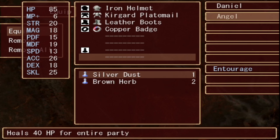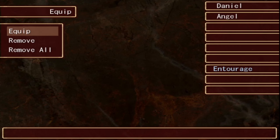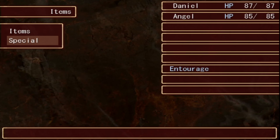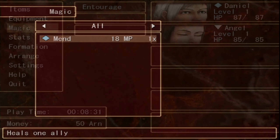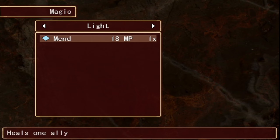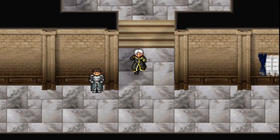Angel is wearing an iron helmet, much the same as Daniel. We should give her an item to use. What items are we carrying? Special: none. Items: brown herb, silver dust. Let's check the magic — wow, there's thunder, water, ice, fire, dark, light. We have Mend, which heals one ally. Not sure who casts that, but okay. Let's move.